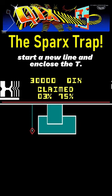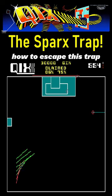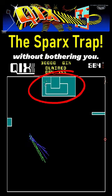start a new line and enclose the T while both Sparks are on it, and watch what happens. One of them can't figure out how to escape this trap and will just wander around the inside without bothering you.